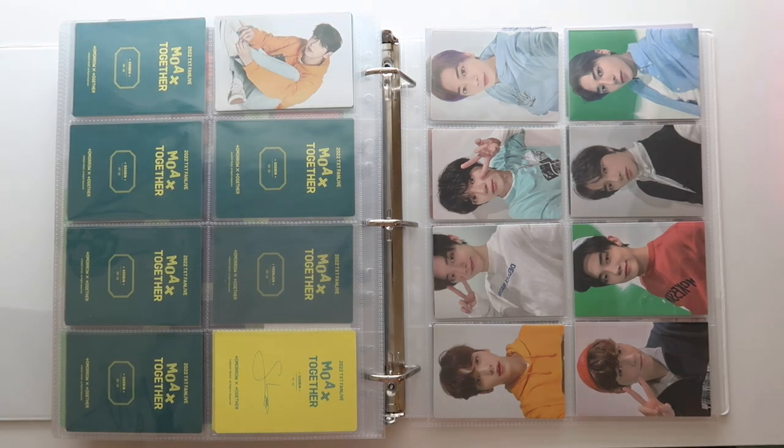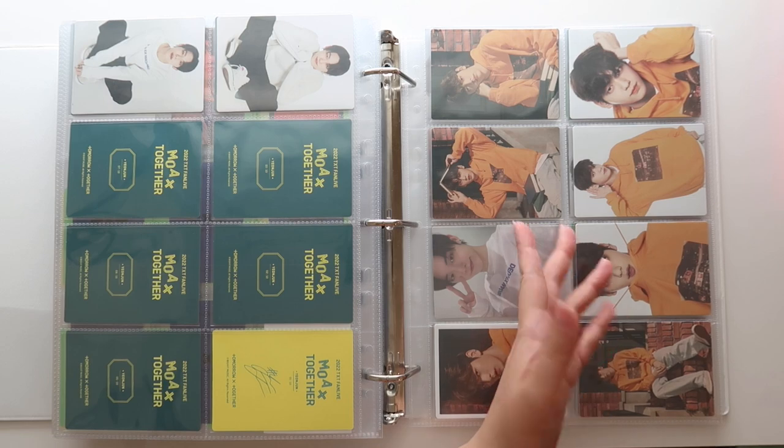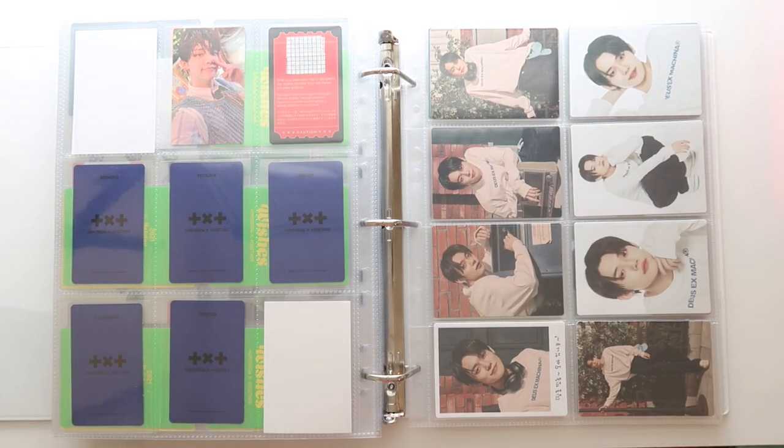I'm not going to put these in order really, but maybe it'll turn out that way. I think that's kind of nice — I really like how the colors align that way. Huening Kai isn't like by himself, and I'm not using a six pocket so there's always going to be a gap with not having six members on one page. So yeah, I think this is fine for now. And like I said, we'll look for Soobin another time. That is it for TXT.